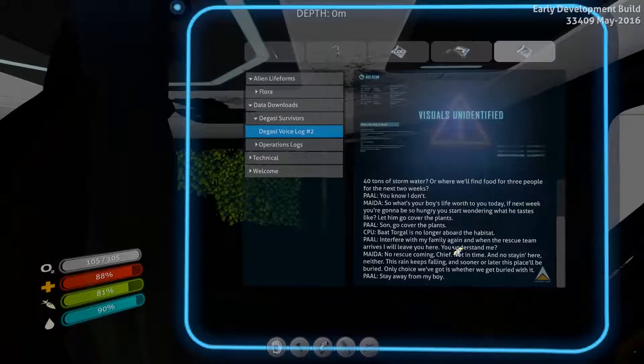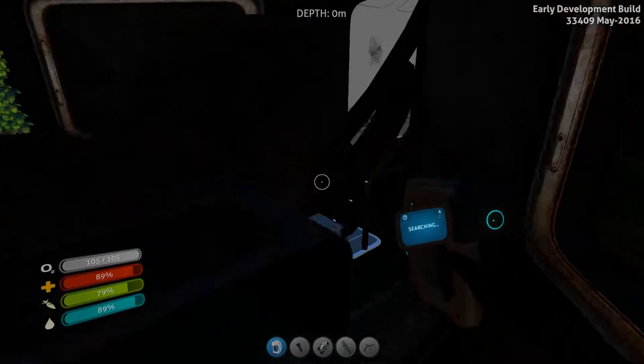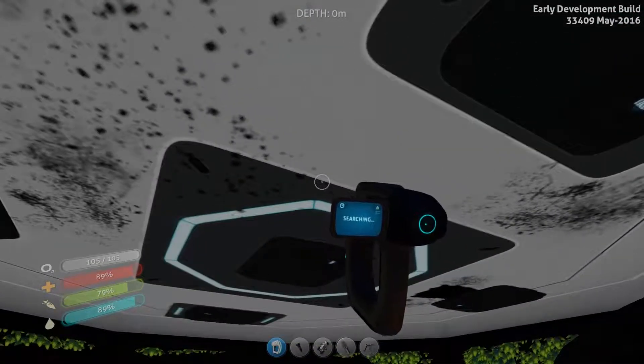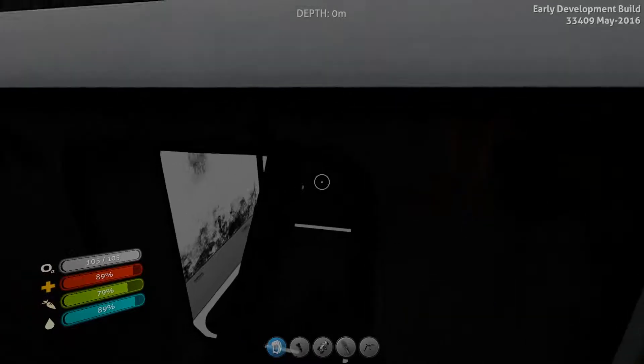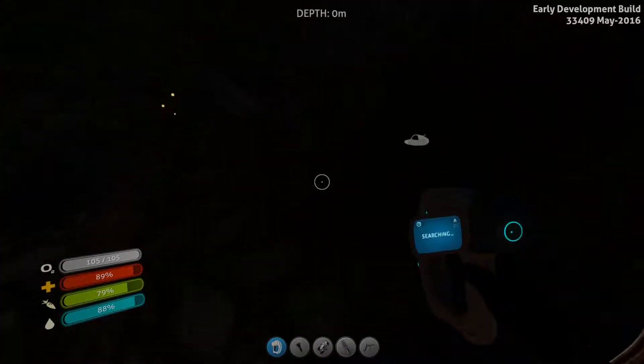That'll last me into the night. I think that thing's dead. All right, we've got a desk - I can scan the desk. I can make a desk now. Download the data. Data downloads - the Degassi voice logs.